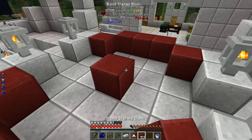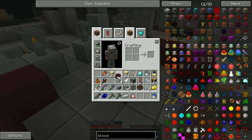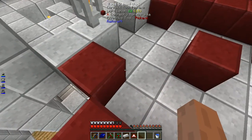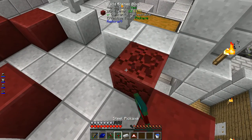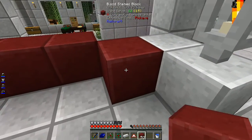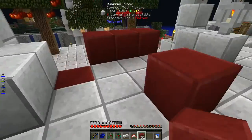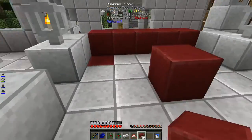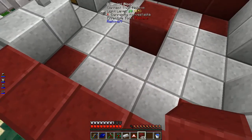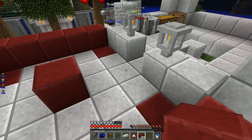We'll put the altar on top of this bloodstained block — bloodstained block, not bloodstone brick. We'll have a tier 2 altar down here, so we'll probably want to move that into the floor so we can get around when the altar gets put in. That looks kind of good. Just adding a couple of blocks here so we don't fall off, which gives a nice little separation. Our altar could eventually extend out this way, but we won't do that just yet. We'll just start with a basic altar.